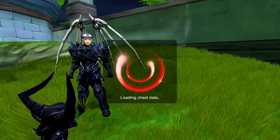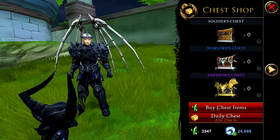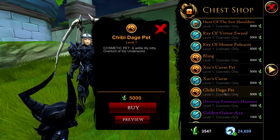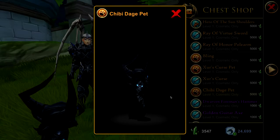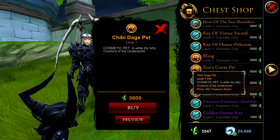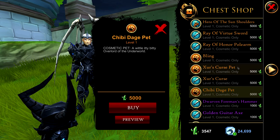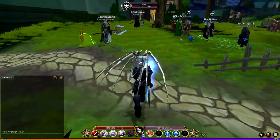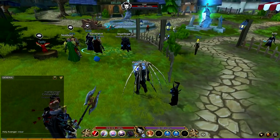You can get Chibi Daej from the daily treasure chest. Go to your menu, then treasure chests, then buy chest items, and scroll down to find the Chibi Daej pet. I bought it straight away — he doesn't have a chest or arms, which is a bit concerning, but you can pick yourself up a mini Daej. I bought it with the treasure shard currency. I'm pretty sure it's limited time only, so grab it before it's gone.